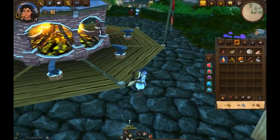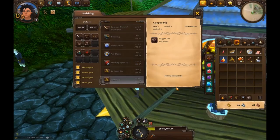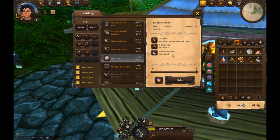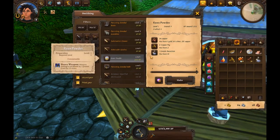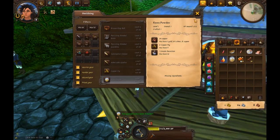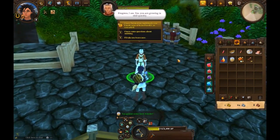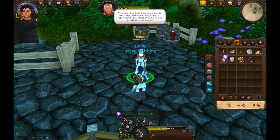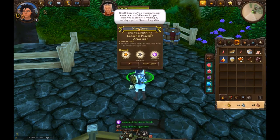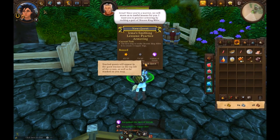Now we're learning about powders, which can be used to temporarily increase your weapon's damage. She gives us all the stuff we need. Making keen powder — it requires simple decorations and a copper pig, which we just made in the last lesson. Hovering over the keen powder: weapon damage is increased by 2 points, lasts for 10 minutes. It's a consumable, kind of like a potion that you get through smithing.